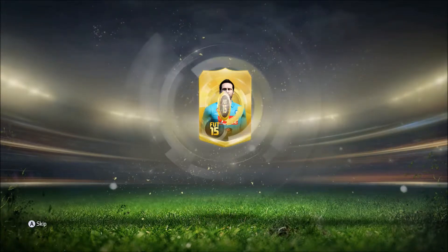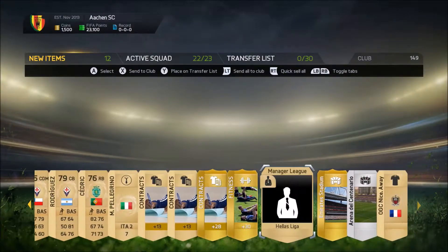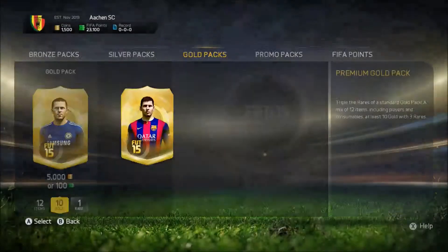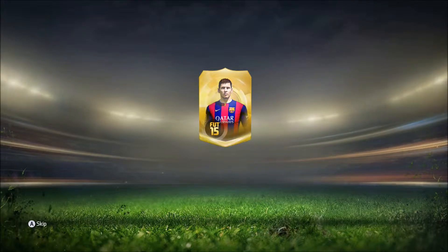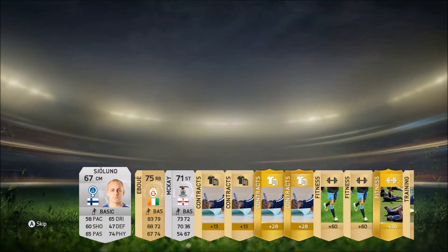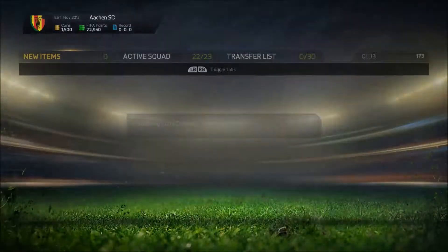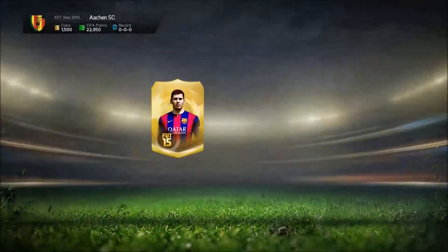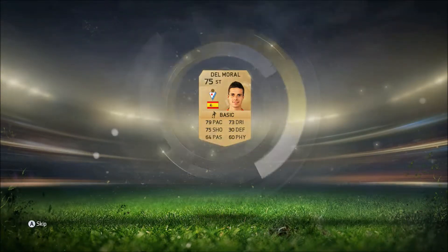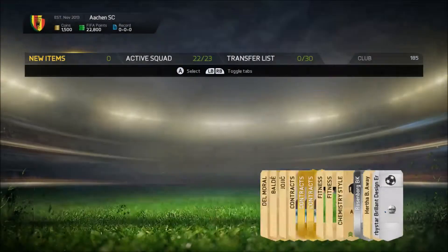Come on, give me a legend man, that would just be fantastic. That was a very poor pack. And we go again — come on, come on — Abuoy, really? 83 pace, right back. Another fitness card, I'm gonna have loads. We continue — let's do this. Boom, Downmore — nothing. We get the architect card though, that's not too bad.